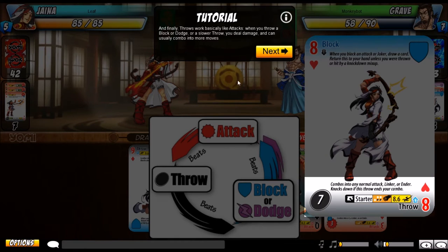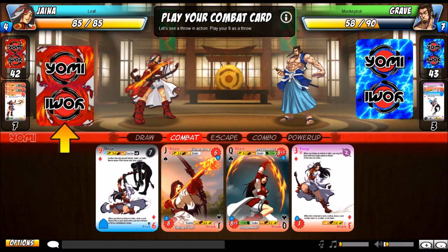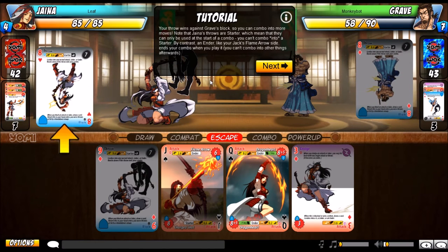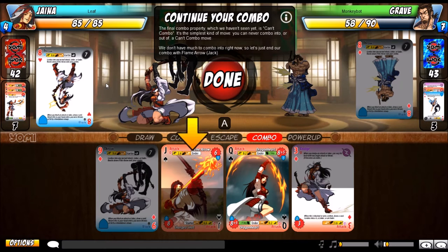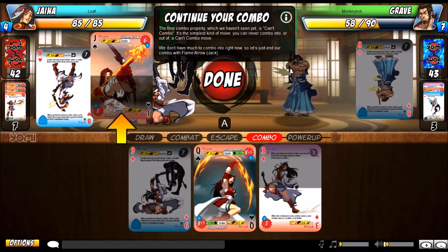Throws work basically like attacks. When you throw a block, dodge, or a slower throw, you deal damage and usually combo into more moves. Jaina's throws are starters, which means they can only be used as the start of a combo — you can't combo into a starter. An Ender like your Jack's Flame Arrow side ends your combo when you play it. Can't Combo is the simplest kind of move — you can never combo into or out of a Can't Combo move.